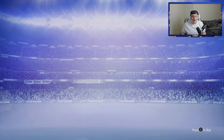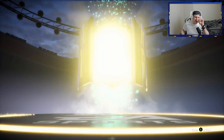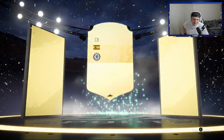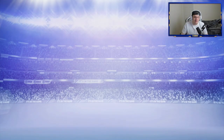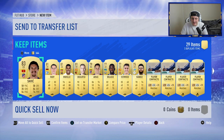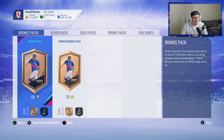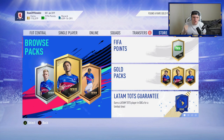Second Rare Mega Pack - can we mimic that? Back-to-back walkouts! It's not a blue this time. Spanish centre-back - Azpilicueta! Totally forgot he was even a walkout. That is three walkouts in two packs - Chiellini, a Team of the Season, and Azpilicueta in two Rare Mega Packs. Some of the best Squad Battle rewards I've ever opened. It started off so poorly but it's become so much better!